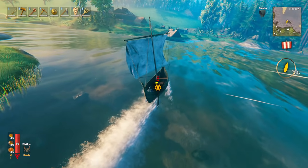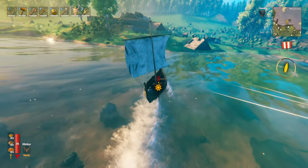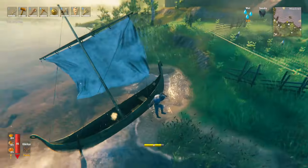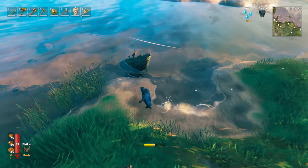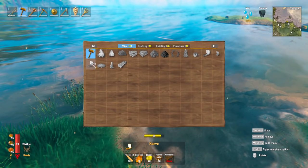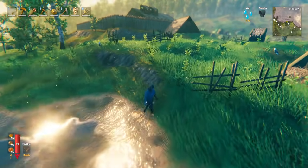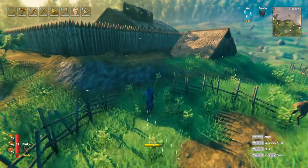If you're ever doing this yourself to get materials back from a boat, what I recommend is you sail it as fast as you can right onto land and then destroy it from there. Sailing into the land will do some damage, and then when you do the rest of your damage with your axe you'll be able to get all the drops more easily because they'll be in the shallow water. To check you got everything, try to build it again — you can see here I have all the materials I need apart from the workbench, which means I got everything back. Getting things like the 30 firewood and 80 bronze nails back is actually worth doing.